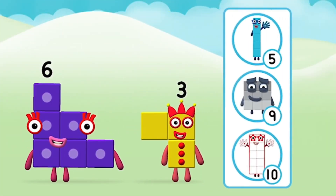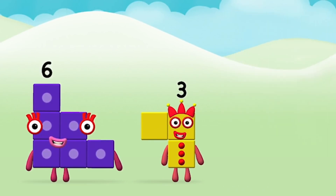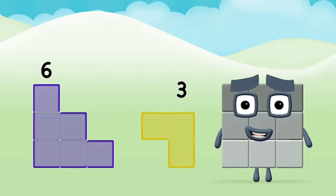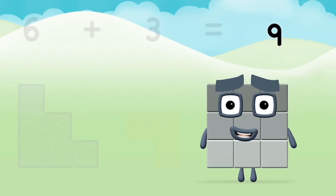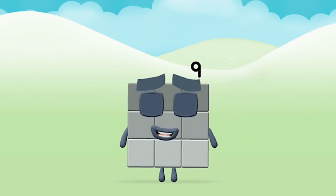Which number block do you think adding these together will equal? Hmm, let's find out. Now add the number blocks together: six plus three equals nine! Marvellous — you made number block nine!